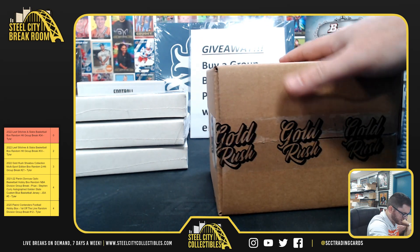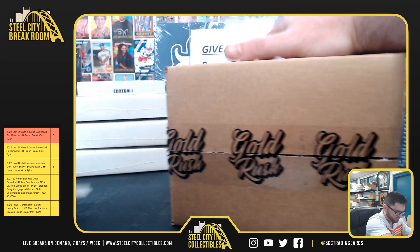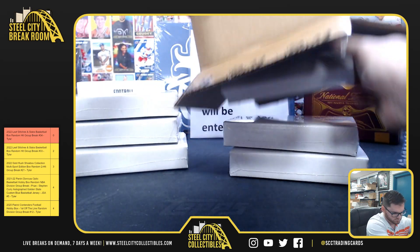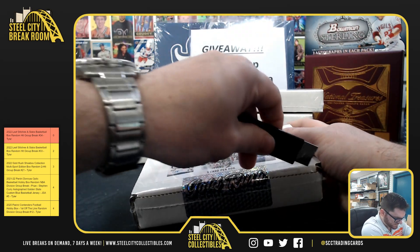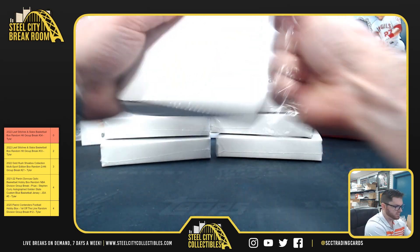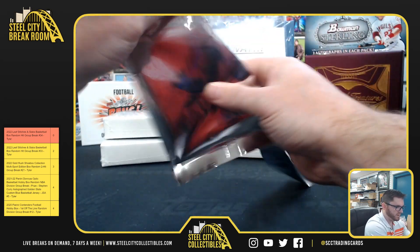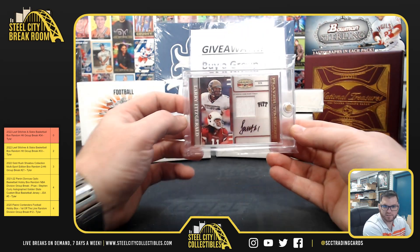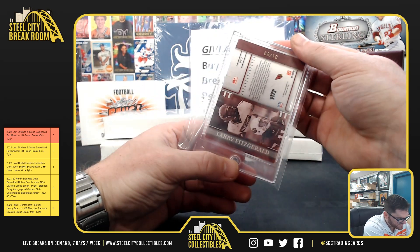I did list another one of these drafts on the group break page. You guys have a sheet of paper - write down each card one by one so you know. Up first - Larry Fitzgerald, the authentic game worn jersey. Larry Fitz, that is six of ten.